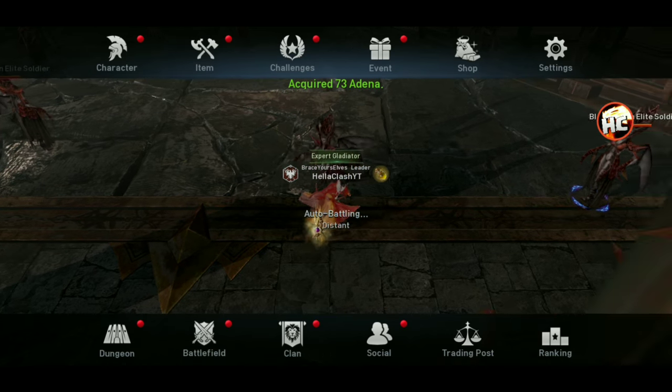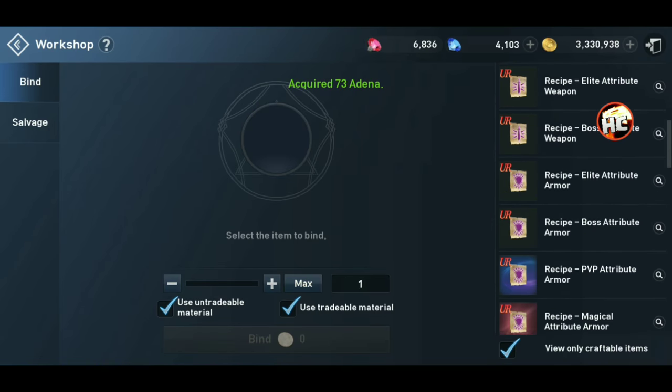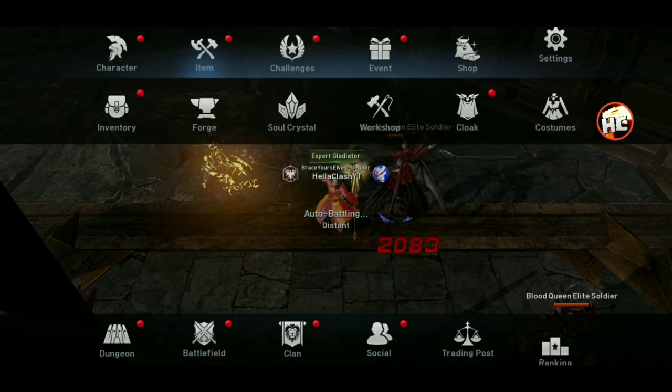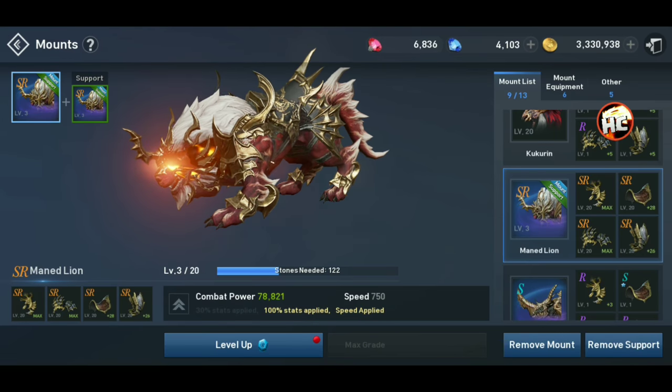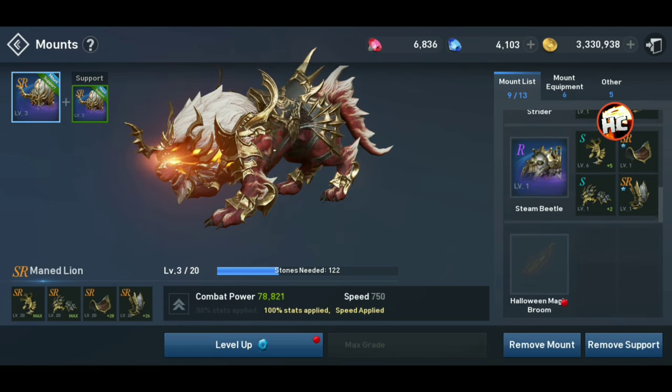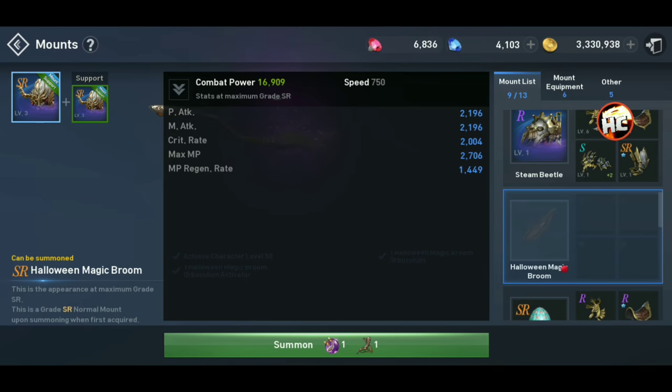Ten of those will go to binding the flute for the Halloween Magic Broom, which is another 100,000. Then we can go to the workshop — I wanted to go to mounts — and now we can go down to the broom. We can summon it. You can see there's the stats: it's attack-based, gives you some crit, some HE and M attack, some MP regen.